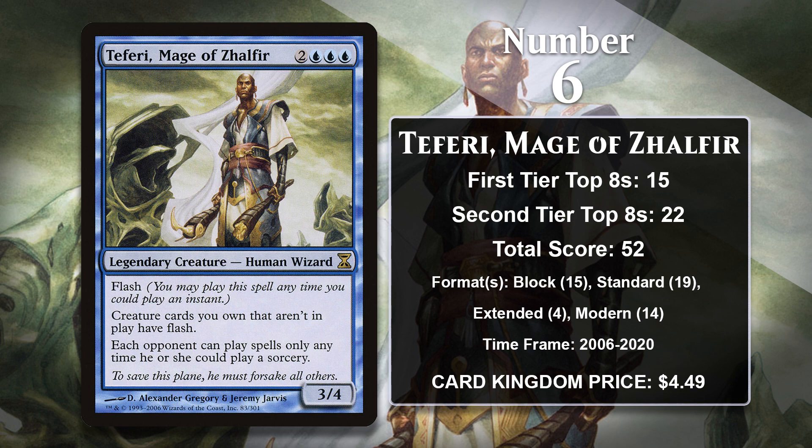At number 6, it is Teferi, Mage of Zhalfir. This version of Teferi is from 2006's Time Spiral, and that was a long ways before he ever got a planeswalker card — in fact, it was the first time he got a card representing him at all. He had appeared in flavor text and his name had been in card names, but he hadn't had a card that was just him, and you can see from the beginning that he liked to mess with people and when they could play spells. This version of Teferi has Flash himself, gives Flash to your creatures, and makes it so opposing spells can only be cast at sorcery speed. In Block and Extended, Teferi was played mostly in control decks. In Standard, it was usually more of a sideboard card, coming in as a way to interfere with countermagic and Faeries, many of which had Flash. In Modern, it's been played by control decks, but also various combo decks which used Teferi to make it so the opponent can't interfere with the combo — decks like Ad Nauseam, Birthing Pod, Splinter Twin, and Scapeshift. Teferi doesn't have any points since 2020, and its spot on the list could be in trouble going forward, especially with such active cards right behind it.